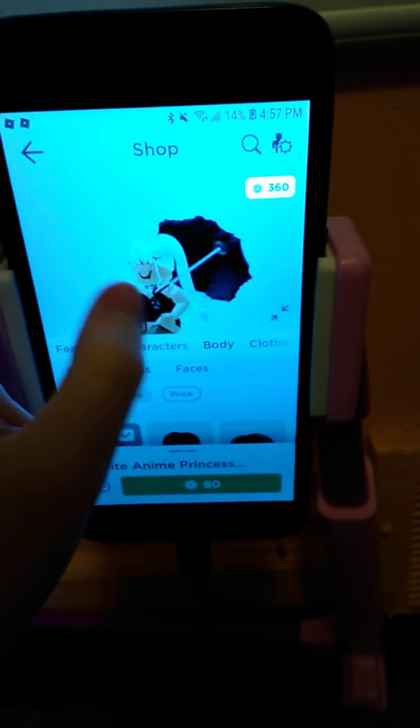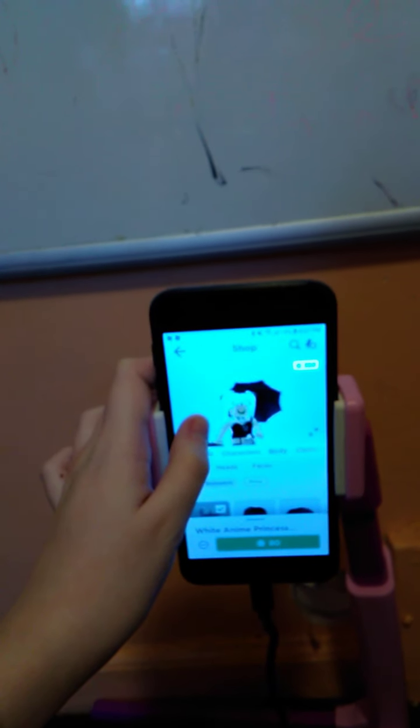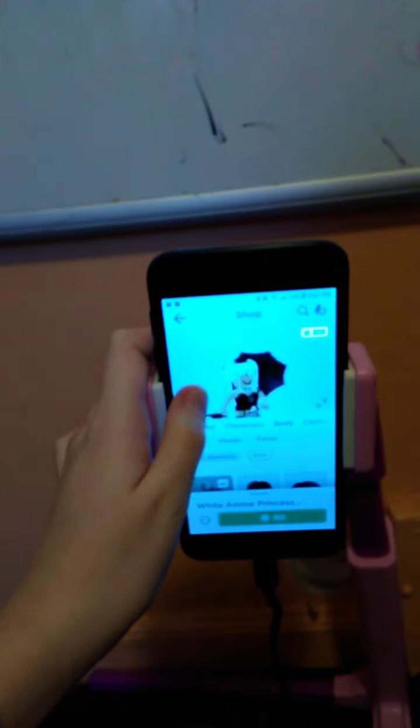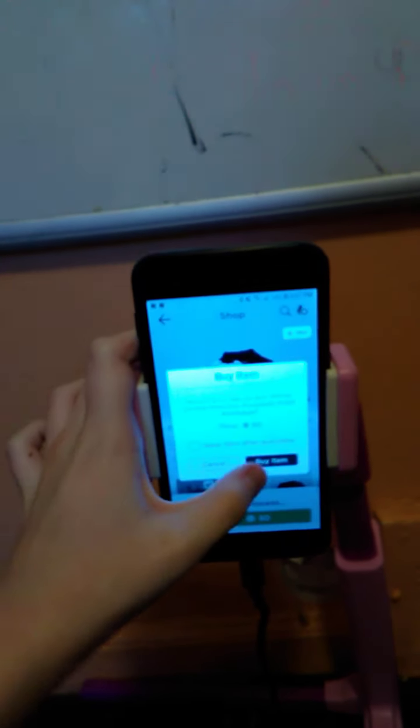I kind of want this. Hmm — I kind of want it. I don't look good with the fence. I just bought it, I don't care. Okay, let's get more clothing because I just want more clothes.